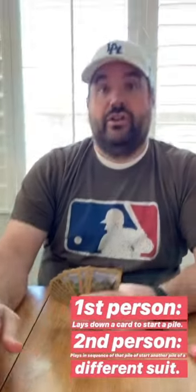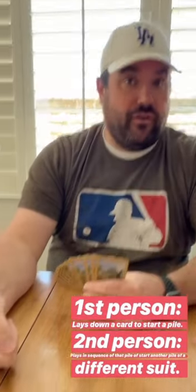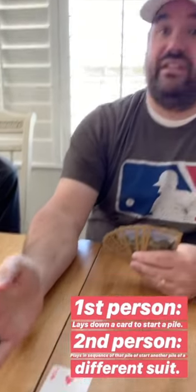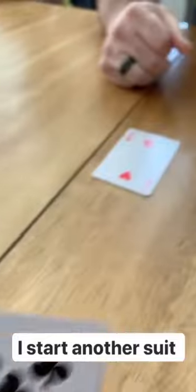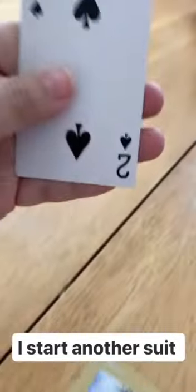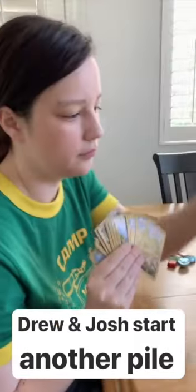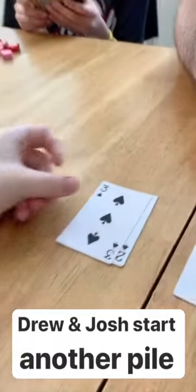I'm going to go first and start a pile of hearts. Now it's Mickey's turn. She has the option of putting down the three of hearts since it's the next one in sequence, or she can start another pile of a different suit with any card she wants — diamonds, spades, or clubs. Since I don't have the three of hearts, I'm going to start another suit and put down the two of spades. You don't have to start with the twos — that was just a coincidence. You can start with any card you want when you start a new suit.